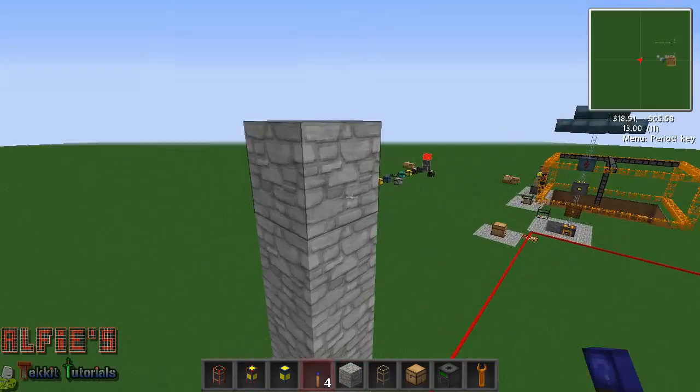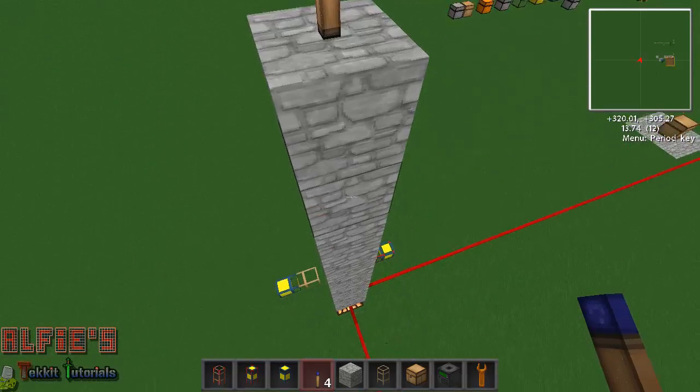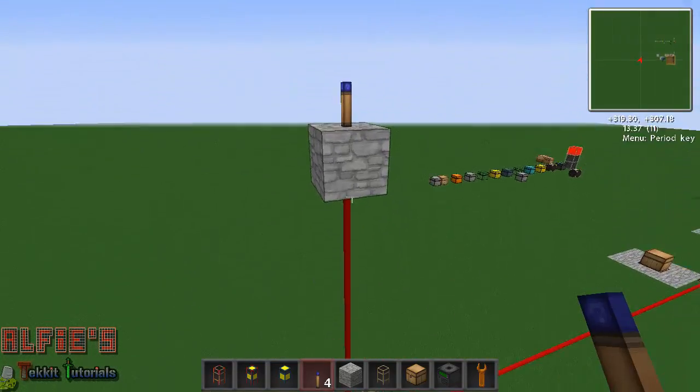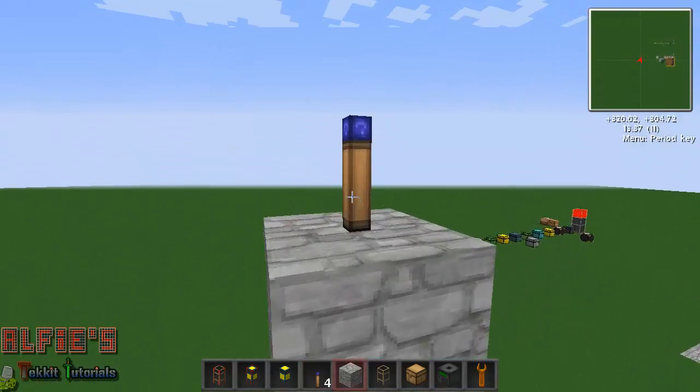We're going to make it a bit taller — put that there. Now if you right-click on this one you'll see the line appear. What you can actually do with these is place them on any side of the block, which is pretty cool.